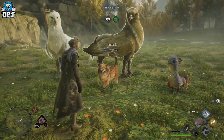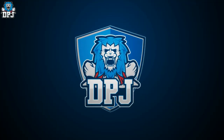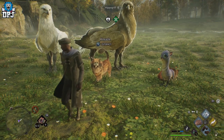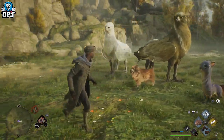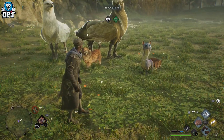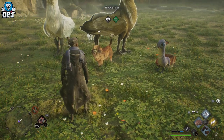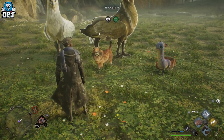Do you guys want these cute little kitties? A Mwisal is a wild magical beast you can collect, tame, raise, and breed within Hogwarts Legacy. Today I'm going to show you exactly where to find this magical beast.